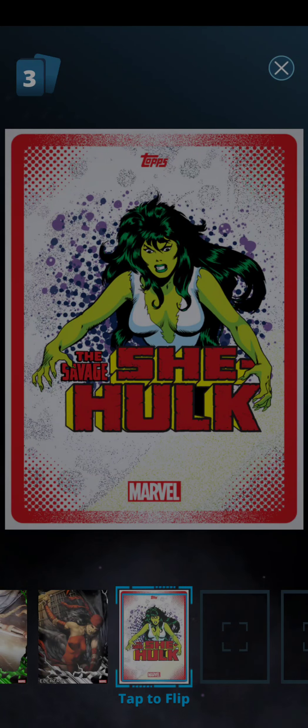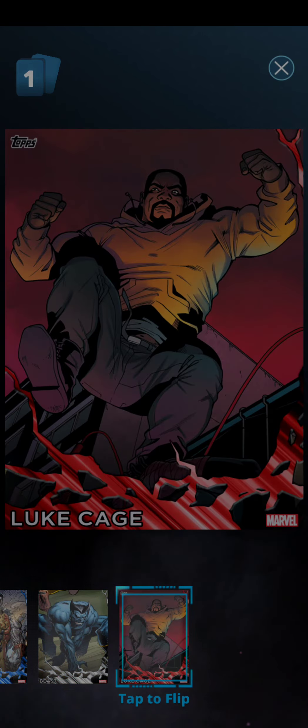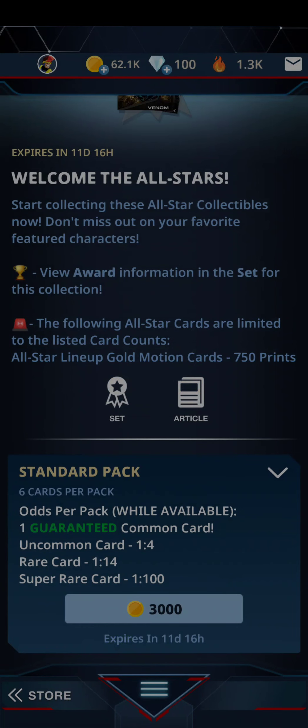And that one is an X-Factor rookie card. And we get the Spider-Woman hit. Let's open up one more pack of cards. And we get the Savage She-Hulk — gritty looking card right there, love the nostalgic feels on this one. The final letter, once again, will be S.